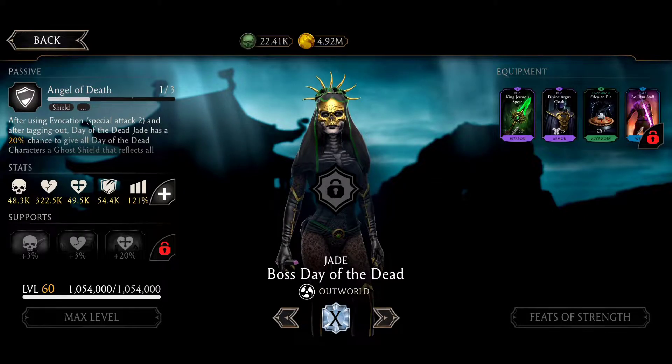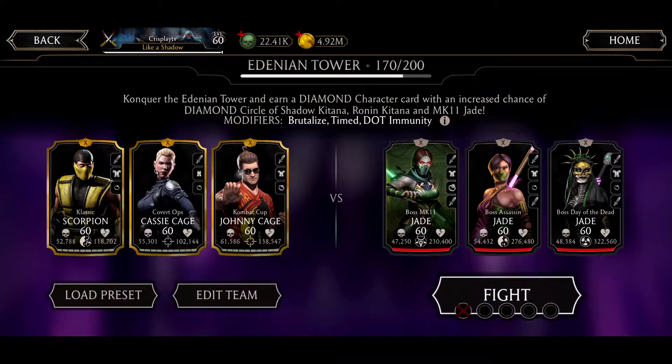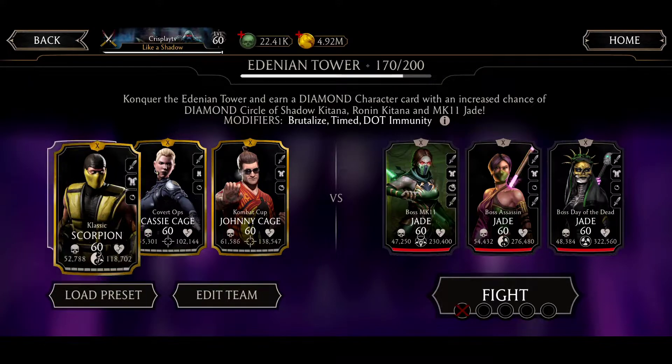Thank god she doesn't have any dodge abilities, so it's gonna be less problematic. I'm gonna be using this team: Classic Scorpion, Cassie Cage, and Johnny Cage. Let me explain why.